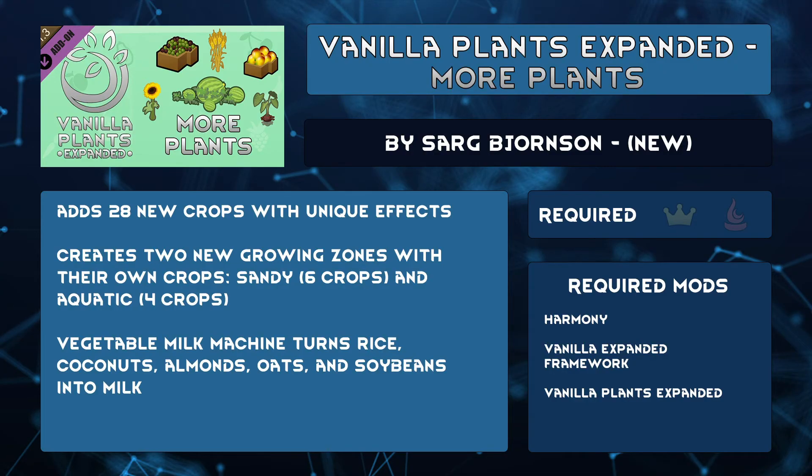Do you want even more crops to grow, or new places to grow things? Vanilla Plants Expanded: More Plants by Sorg Bjornsson gives you a plethora of options, each with their own unique effects. Lettuce plants need to be shaded with a roof overhead but still outside. Sweet potatoes grow faster in gravel than normal soil. Cave moss, tinked shroom, and heel shroom for cave dwellers. Dual crops like barley yield both hay and flower when harvested. Some crops can even be grown on sand or shallow water — they ignore terrain fertility, take a long time to sow and harvest, but use space that would normally go to waste. You can also create vegetable milk from crops like rice, almonds, or coconuts, though it won't fulfill recipes needing meat or animal products. You can use this with the VGP mods or Rim Cuisine too.